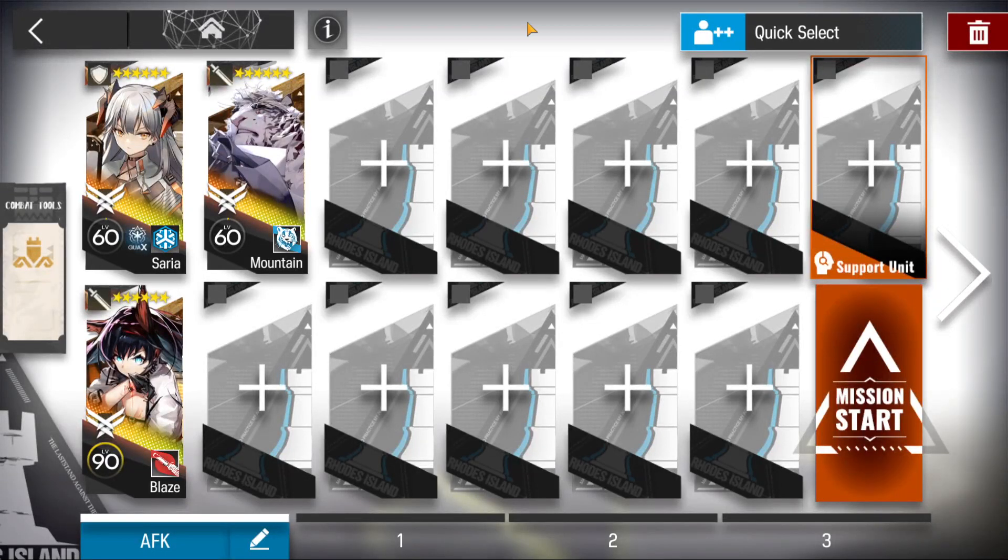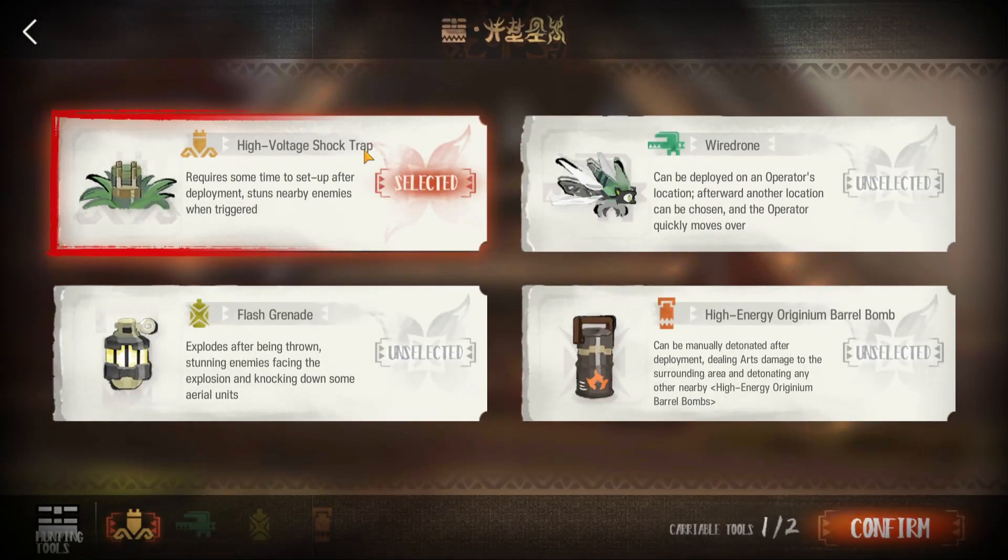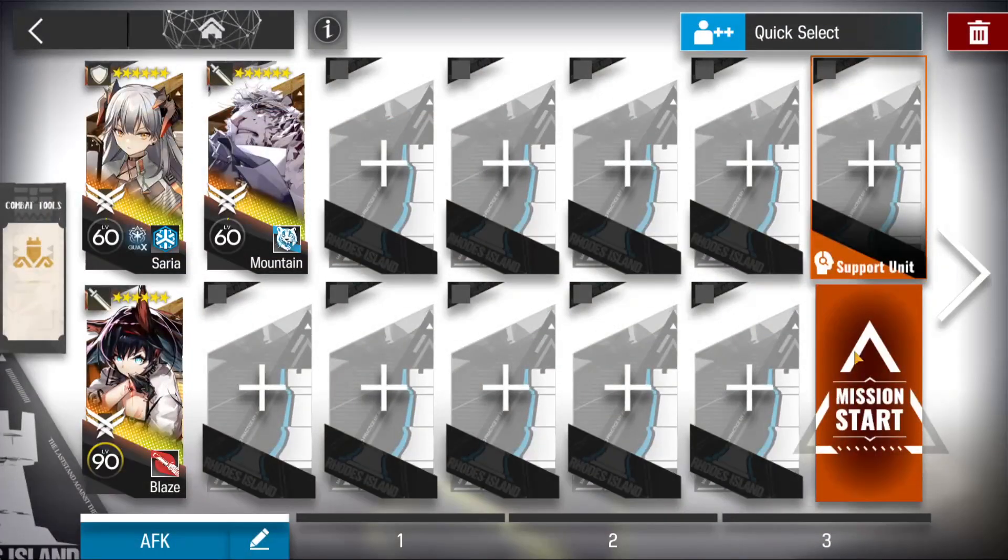Hi Architects, this is Archive and this is TF5 with Mission. In order to finish the mission, you need to bring this high voltage shot trap — Seria, Blaze, and Mountain.